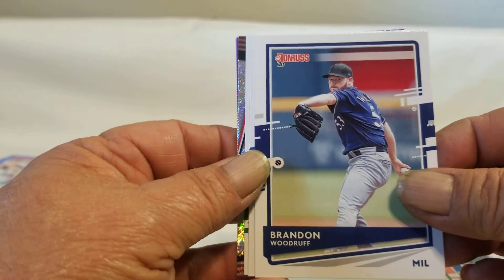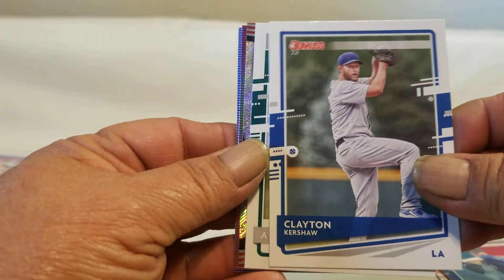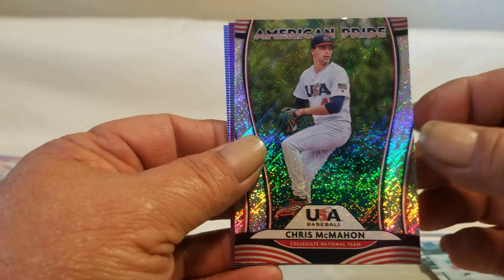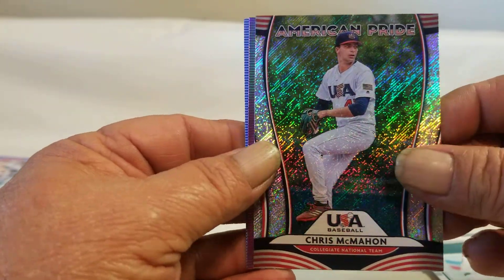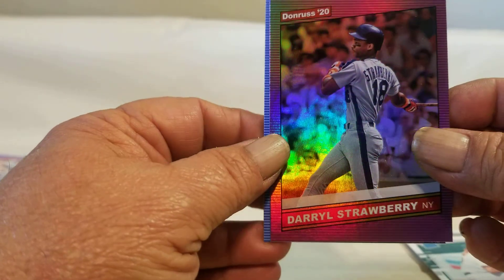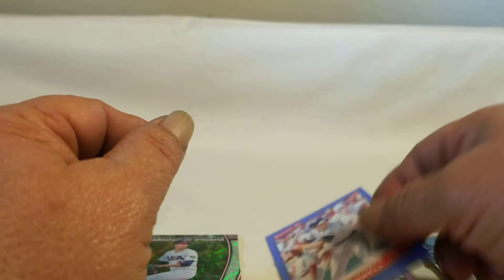Acuña, Woodruff, Kershaw, Buck, rated rookie, Chris McMahon USA American Pride — that's a nice card. Daryl Strawberry, Trammell.